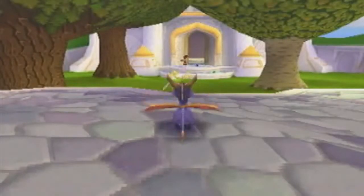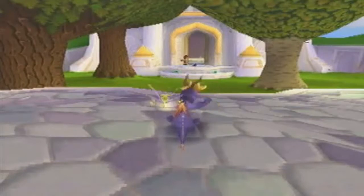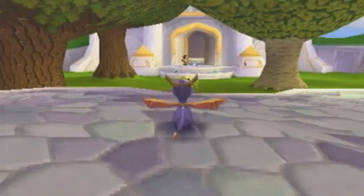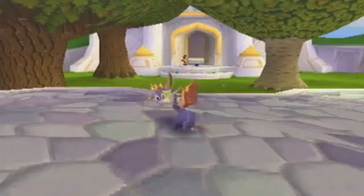Say you're doing a Spyro 2 speedrun that requires you to use the swimming and air glitch, but there are also two ways to get swimming. The first way is to collect 500 gems. This is the longest and probably the most annoying. The second way is to use the all abilities cheat.